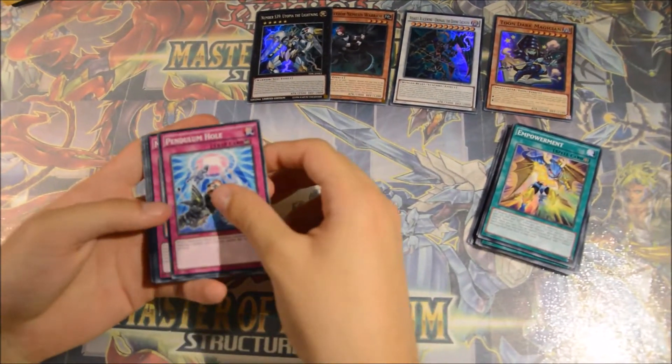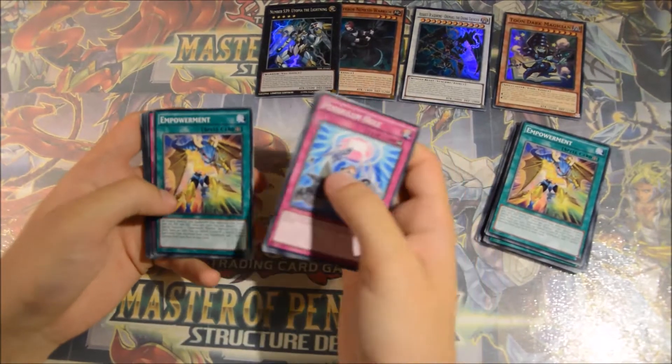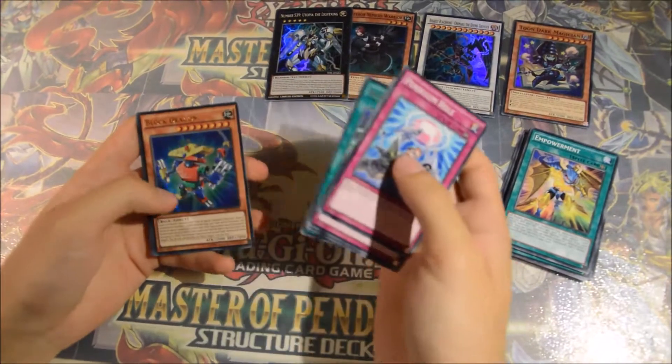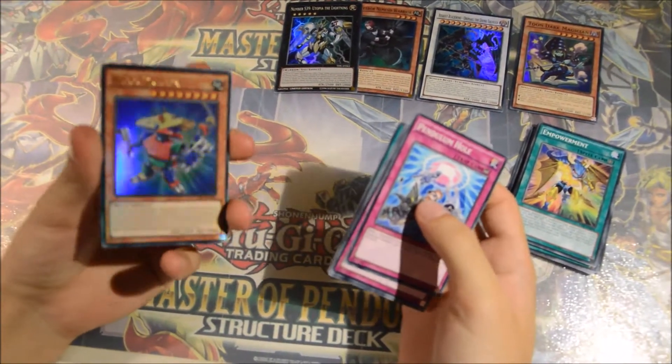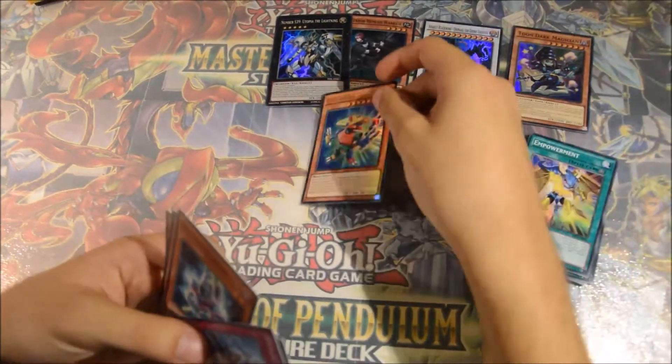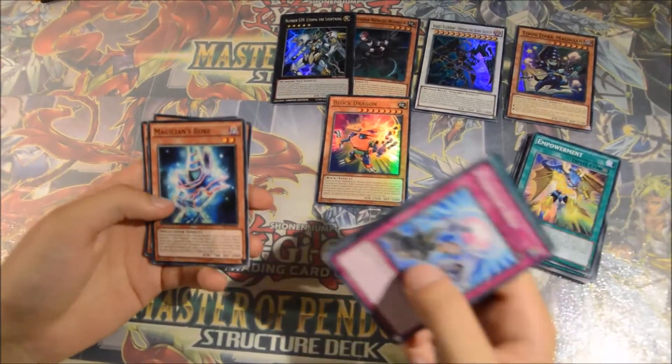Next pack. Pendulum Hall, Metal Foes Counter, Empowerment, Paleozoic Canadia, Illusion Magic, and Block Dragon — Ultra. Not bad. Not very relevant competitively currently, but it's still an Ultra.